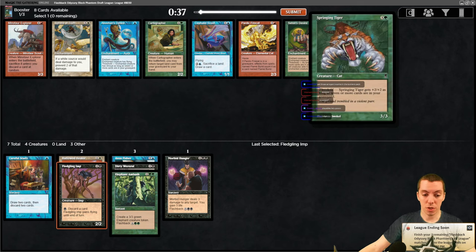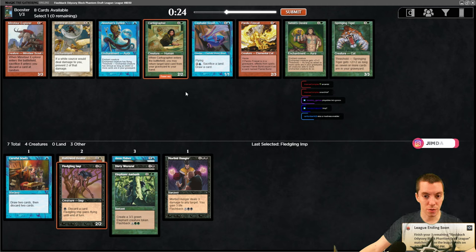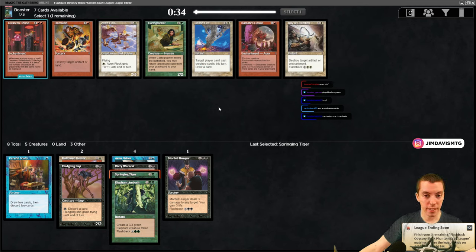Wow, that card's really good. There's a late Springing Tiger - a 3/3 for four, and at threshold it's a 5/5, which is pretty good. Cartographer returns a land if you discard it - kind of whatever. Couple of blue cards, sac a land draw a card. Tiger's really good - green/black could be a thing. Take the Tiger.